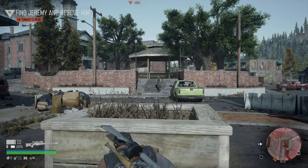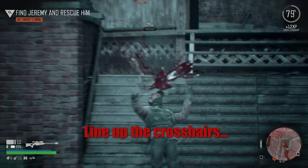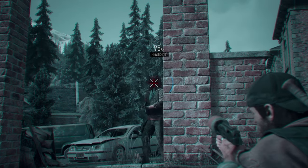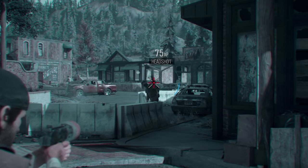An easy way to hit your target with a headshot every time is to simply line up the crosshair with your target and then let them walk into it. This is not limited to only sniper rifles either — it also works with all other ranged weapons.